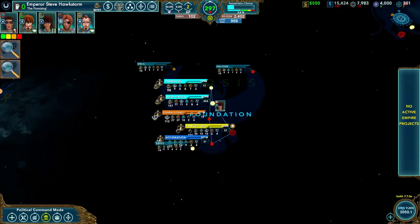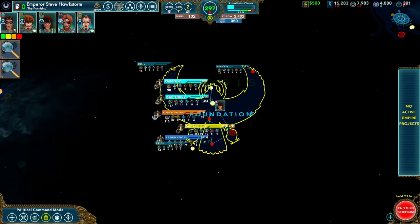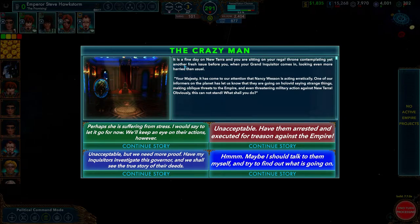Starting a turn will lead us into the third major system, which is Stories. Stories are pretty cool. In the initial version there is only one, and it's a four-level story — meaning there are four potential endings. You can have an entire choose-your-own-adventure story. They can be tied into effects like someone's death, a technology becoming available, or a character gaining a grudge or more fear. Here is the first story, called The Crazy Man. It's a fine day on New Terra, you're sitting on your regal throne when your Grand Inquisitor comes in looking even more hairy than usual.